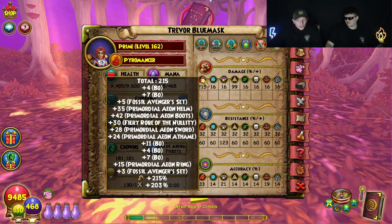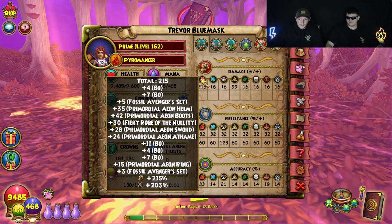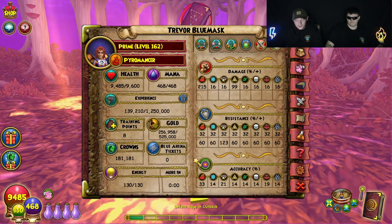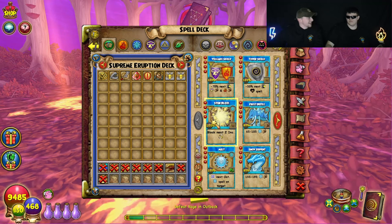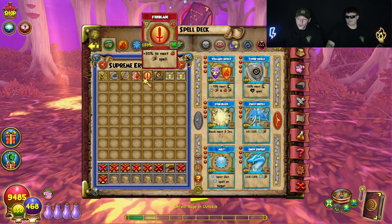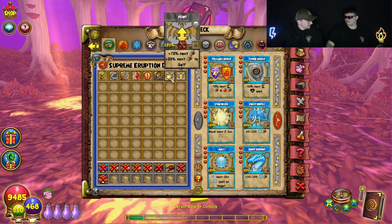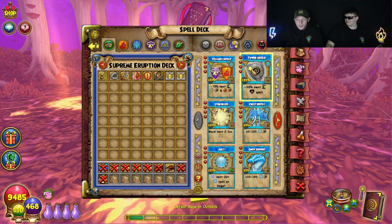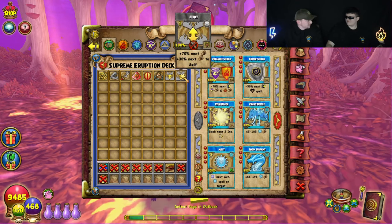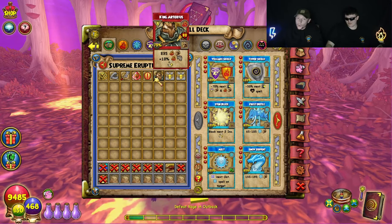You're going to want close to the Novus damage cap on your wizard. We're just going to out-damage him as quickly as possible. If you're a fire, you're going to run a prism, a feint, a potent feint, and a King Art.